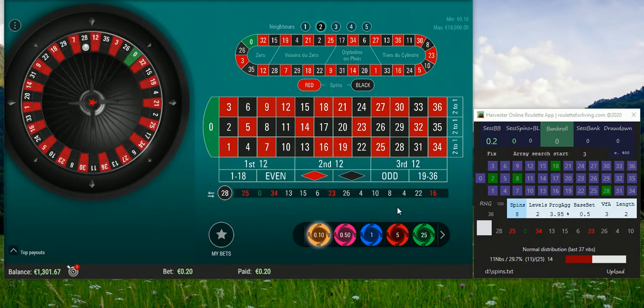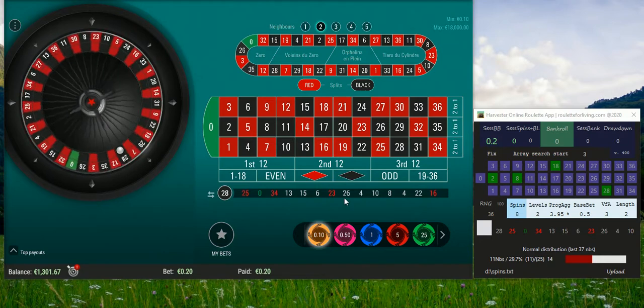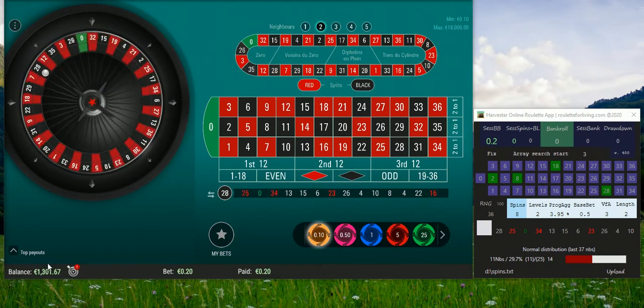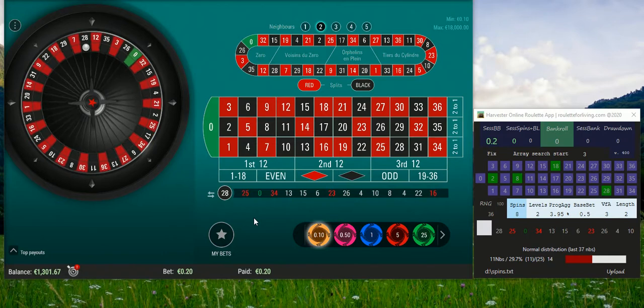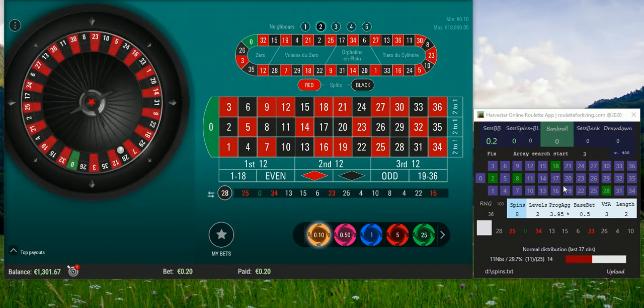Hi guys, it's Peter. Welcome to another live session with my Harvester app. I'm still at WalkerStars Casino. As you can see, my stack is around 1,300 euros — a pretty nice achievement from my original deposit. It's quite cool, and I achieved that with the Harvester app.